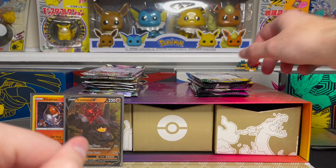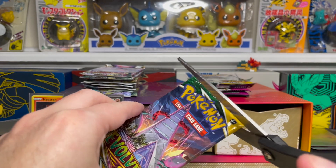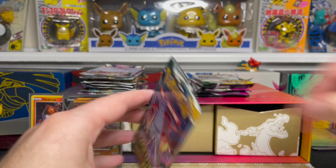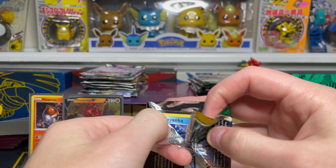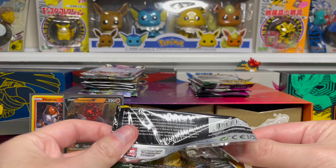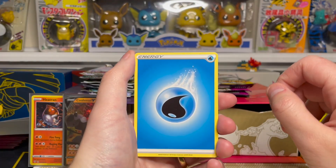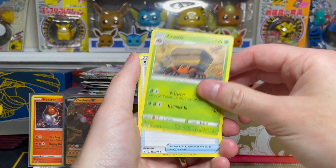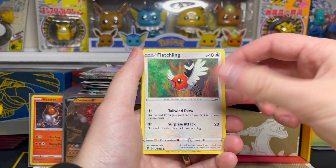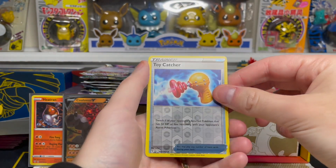I was going to hold off on Evolving Skies until the end because we're seeking that secret rare Alt-Art Umbreon VMAX, but we're just going to go for it now. I haven't had the best luck pulling this guy yet, so maybe today is the day. These boxes do retail for $119.99 — if you can find them for that price. Prices are dropping a little bit on these Charizard boxes. Water Energy on the front, Crustle, Switching Cup, Elemental Badge, Carvanha, Gossifleur, Fletchling, Scraggy, Hippopotas. Our reverse is a Toy Catcher uncommon reverse holo, and our first Evolving Skies card is a Flapple regular rare.